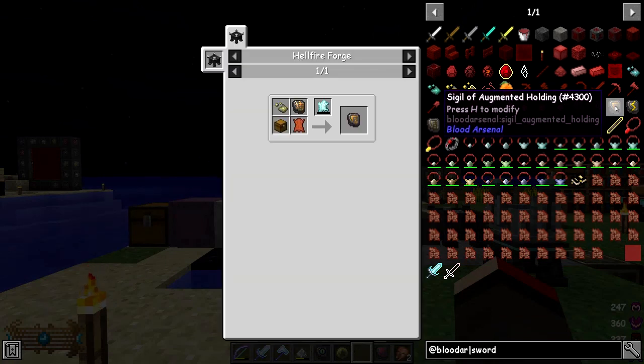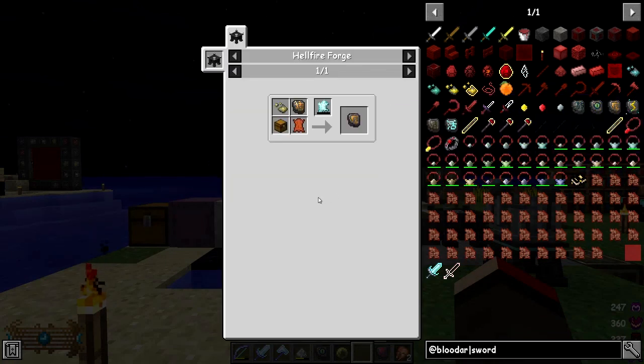There's a sigil of augmented holding which gives you nine slots, but the problem is not all sigils will work in it. For example, the sigil of magnetism when it's in the augmented holding just doesn't work, at least from what I can see.